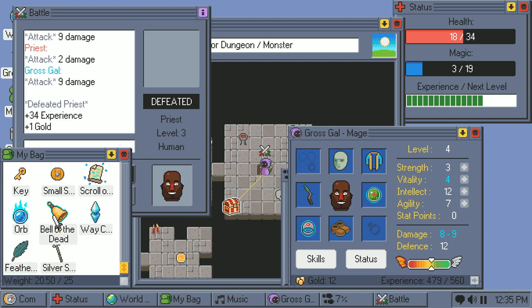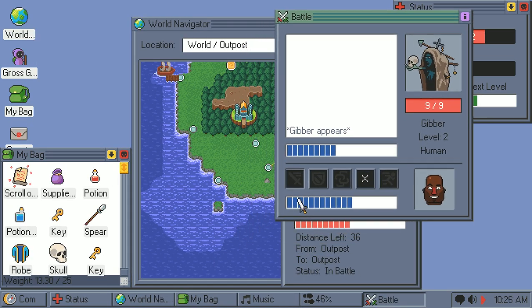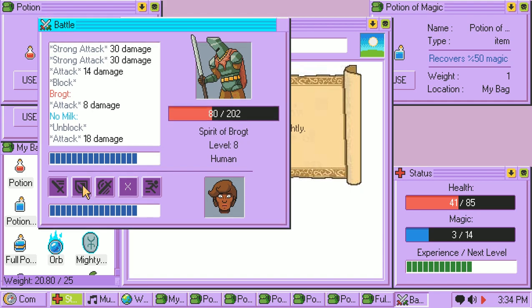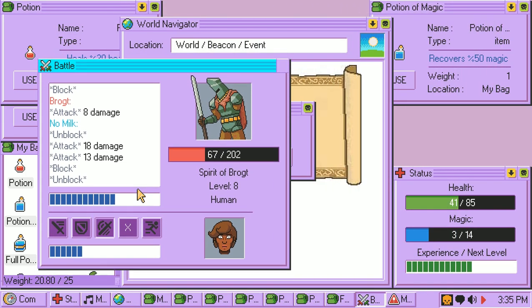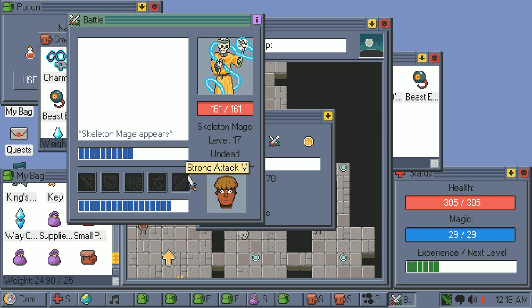Strength boosts the damage of your basic attack, Vitality increases your health by 2 per point, Intellect raises your magic by 1, and Agility reduces the time it takes to perform all actions in combat and increases the time you have to close popups. Also like many RPGs, there's a bunch of status effects, many of which interact with the aforementioned stats — such as Burning, which reduces defense, or Chill, which drastically reduces your agility.